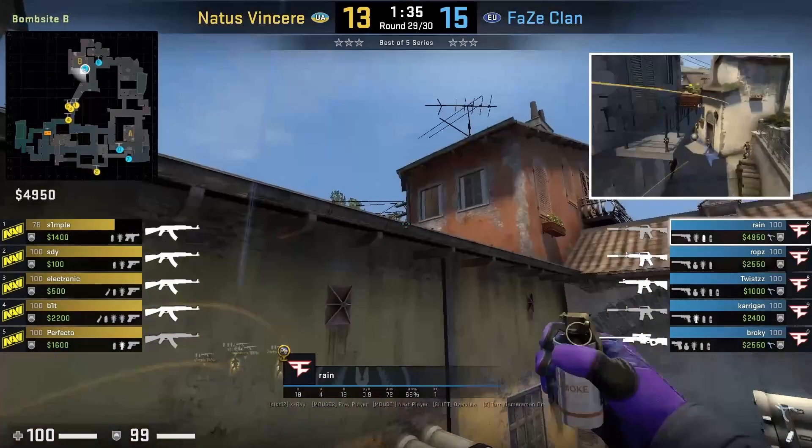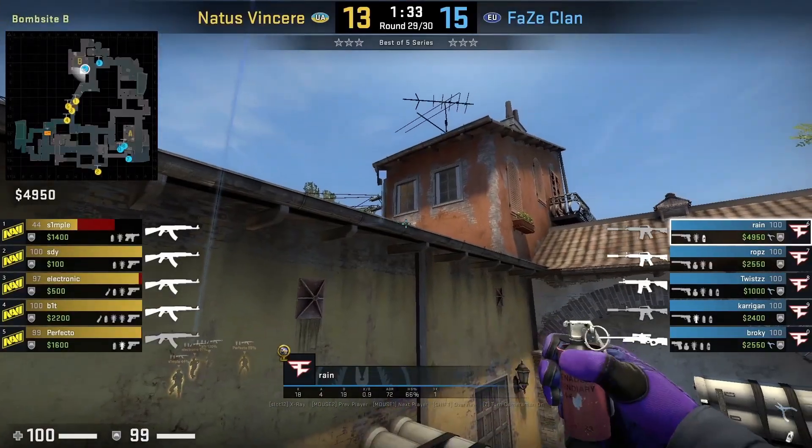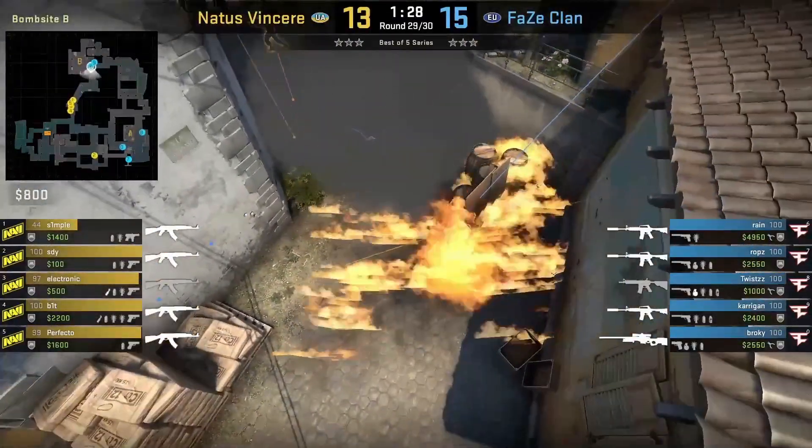The nade does really good damage on this spot, and then Rain will follow up with the classic top banana retake nades where half wall is smoked off and car is mollied.